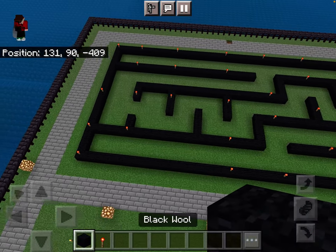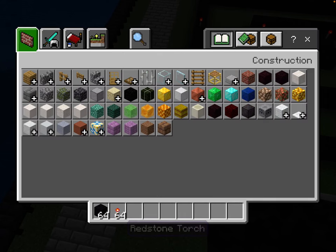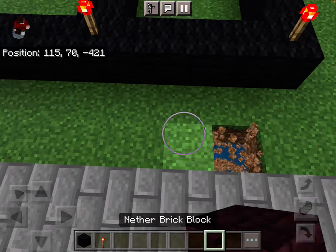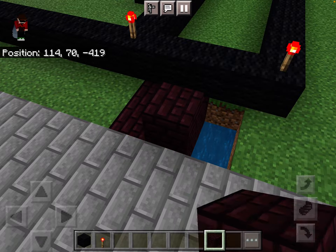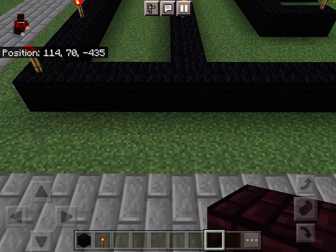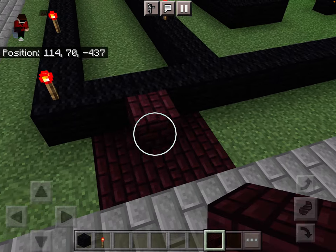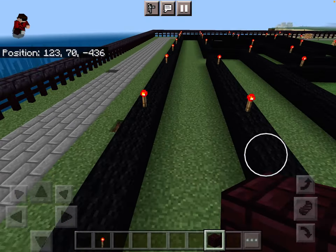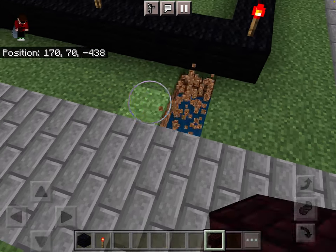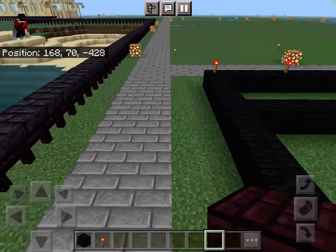Now we're going to do the floor of this, and I guess we can do the entrances real quick. Just do a three by three of nether brick in front of each of them. We won't do the starting areas until we finish the main area, but actually we'll do them real quick.